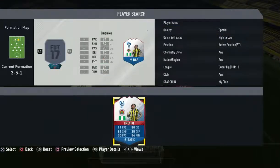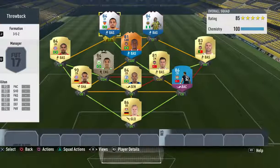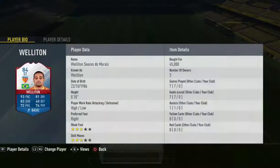We do go with the FUT Birthday special throwback card Wellington, and next to him we do go with Menez — both look like really, really OP and great cards.